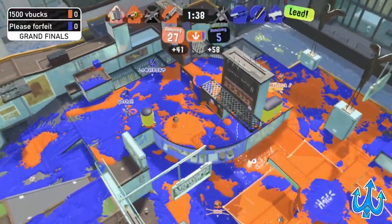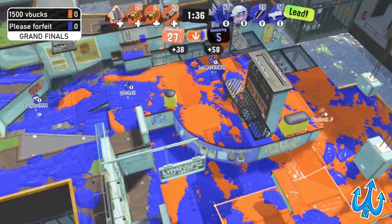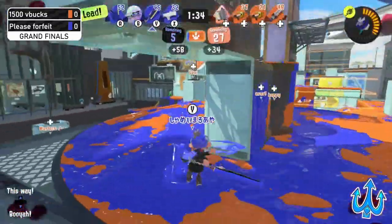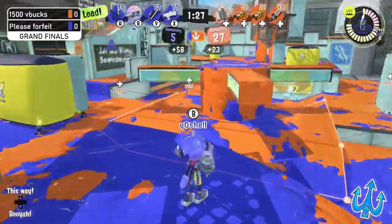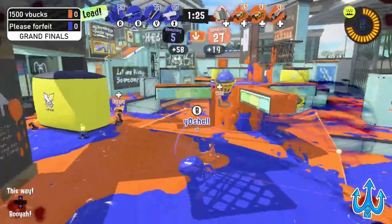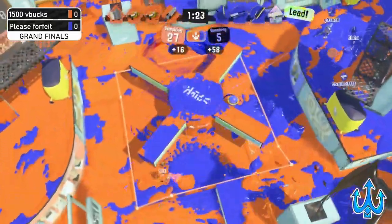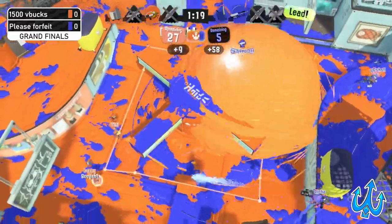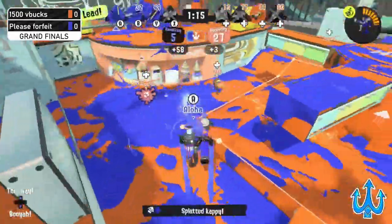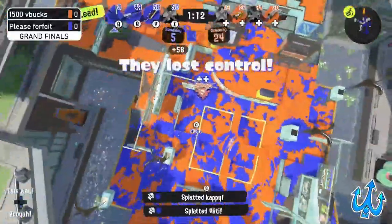Zenith is just going out and getting so many picks — it's actually insane. They're halfway to another Stamper. Please Forfeit is on the defense right now, but we've seen them come out of situations like these time and time again. They know they have time, they can afford to coordinate a nice push — already getting a pick on the Splash and the Stamper, but going two down themselves. Aloha gets another pick and this could potentially be a wipe.